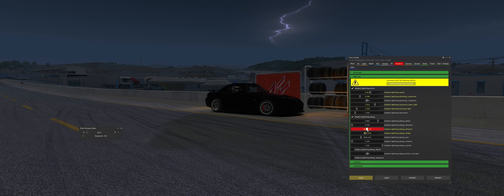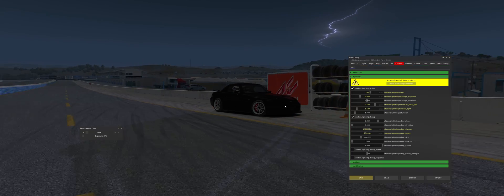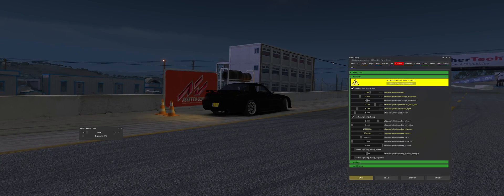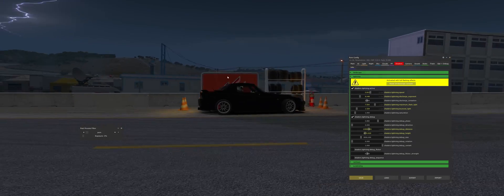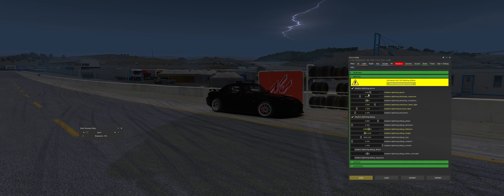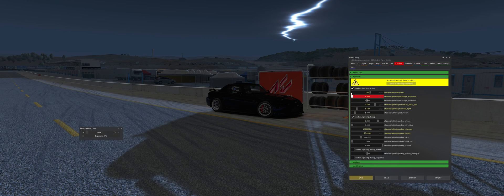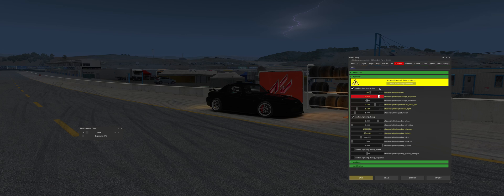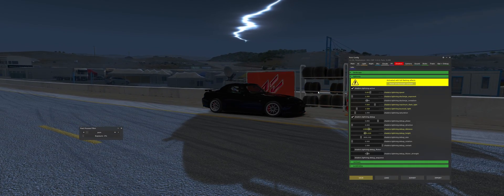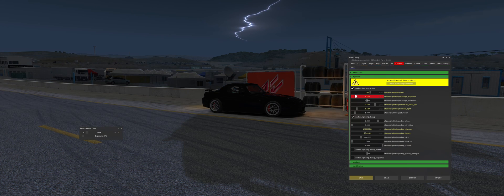Let's see what the distance does — we'll put it way off in the background, which might actually be better because as I'm racing around the track, I'm often looking at what's out there rather than what's right above my car. The exponent is how bright it's going to get — you can go from realistic lightning strikes to a big rift opening up in an RPG game.